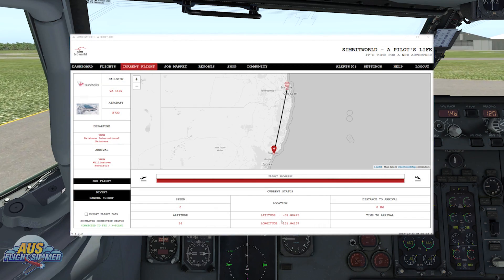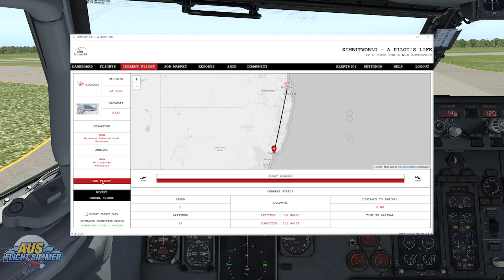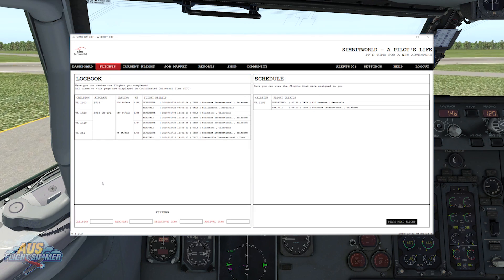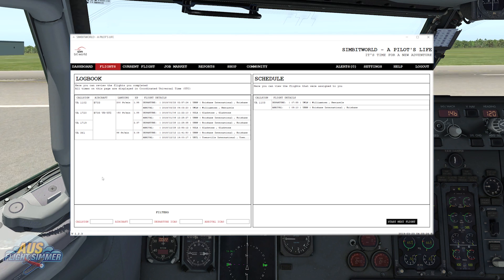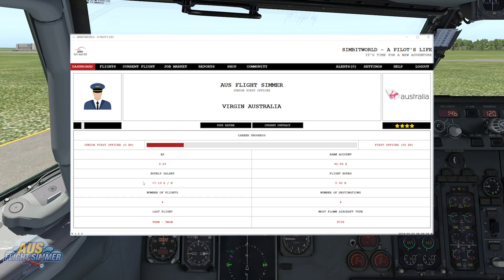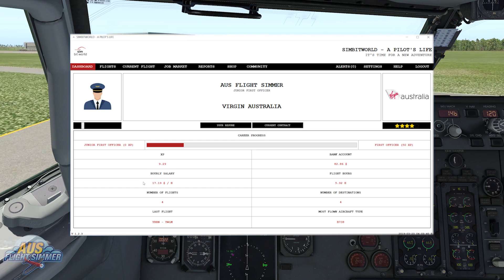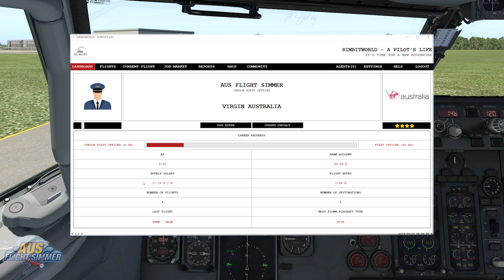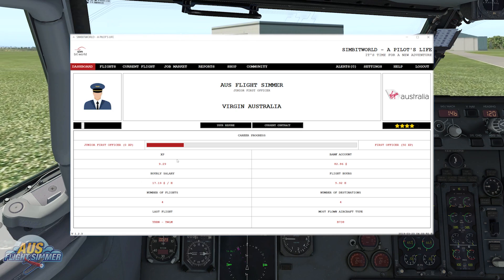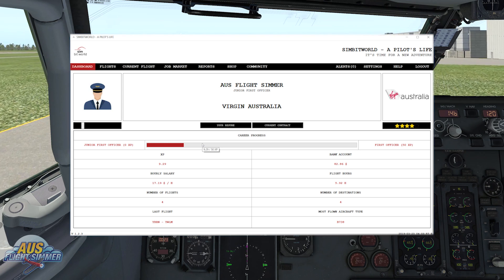Jumping straight into the taxi, we're going to bring A Pilot's Life up one last time. We're going to end the flight and see how many points we've accrued for this particular flight into Williamstown. I think the biggest things I like about A Pilot's Life are two things: one, it gets you to fly in different places where you don't normally go, such as flying here into Williamstown; and also, it's different from some of the other career management add-ons where you have to keep going back every couple of days to keep your career going. With A Pilot's Life you can do it at your own pace and you're not going to be penalised for that. That's our fourth flight in this career and we've just scored just under 10 points, so we've got a little bit of a way to go to captain of a 747, but I think we will get there.